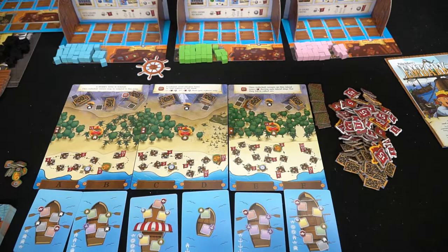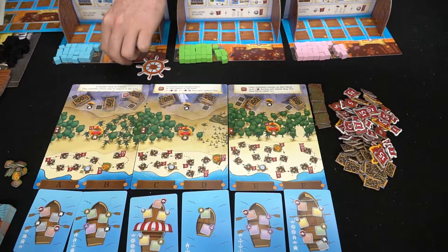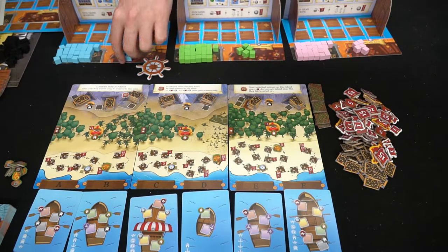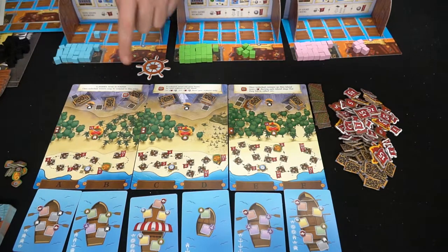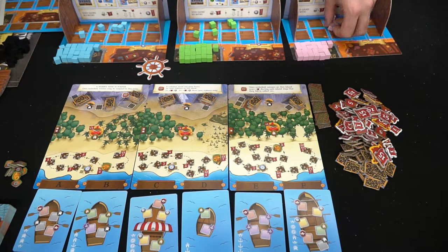The game has several phases. In the allocation phase, each player takes five sailors and places them in the inn. Then secretly, each player places their sailors on areas represented by letters corresponding to boats — for example, letter A for one area, letter F for another. You place multiple sailors across different letters on your hidden board.